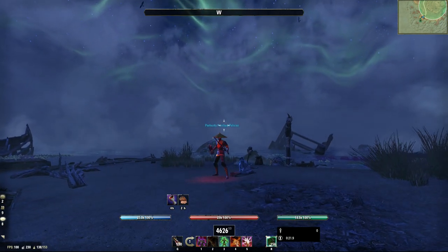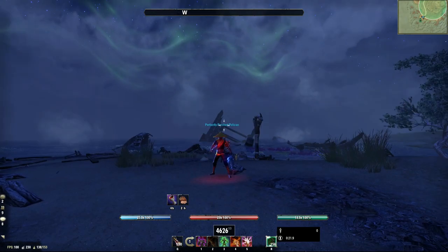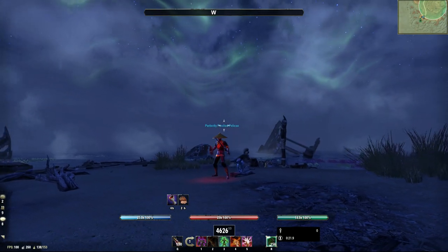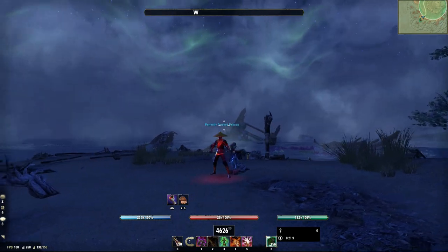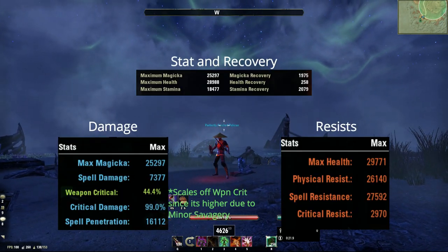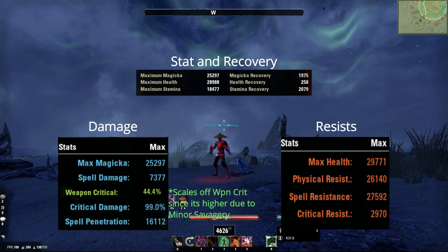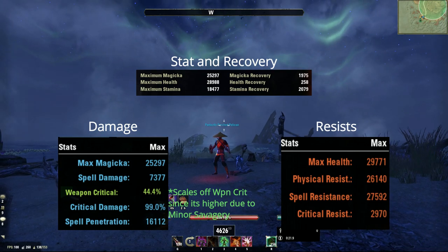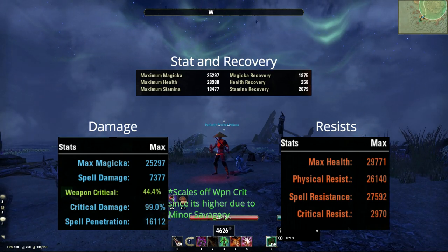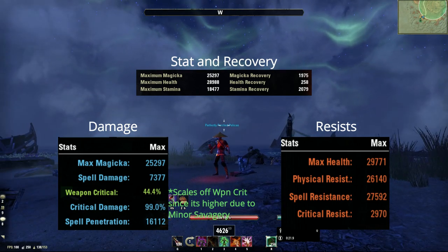The build I'm using now has like the most damage out of any 1vX builds I've played. And it's also the tankiest Nightblade build I've ever played because of all the healing changes. So these are the max stats of my build, without consumables, just all your standard buffs.